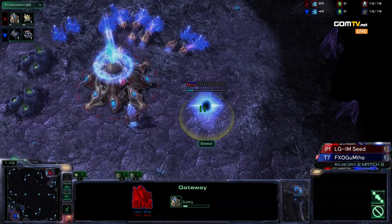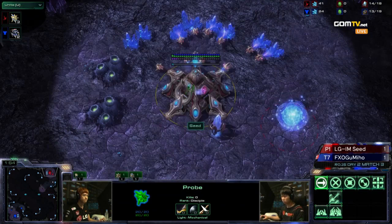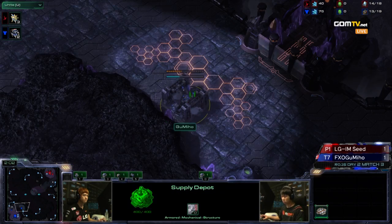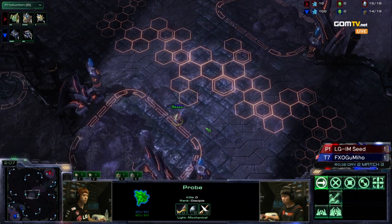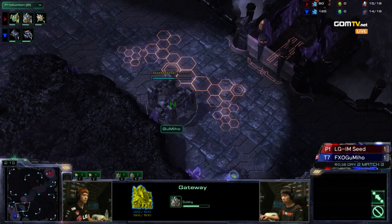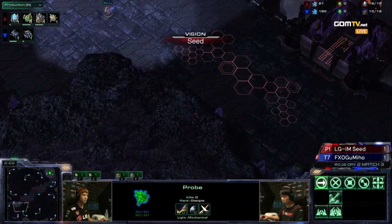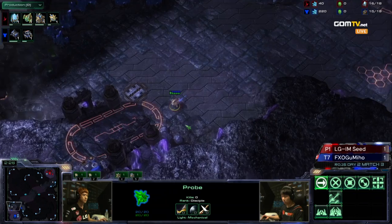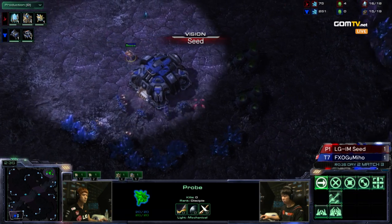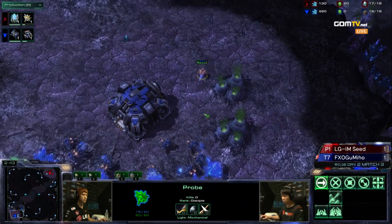Barracks on the low ground. He wants to be aggressive again, at least with one barracks. A second one may be added as well, but it's starting to look like just one barracks pressure. Seed will of course spot it — in every single game so far he's sent out his scouting probe immediately. This is actually a position that might not be scouted right away. Usually you sneak into the opponent's main base and look behind the mineral patches or at the natural. He's going to see the barracks at the wall. No Command Center here. He's going to check top right — gases first, just to make sure it's no gas-first build.